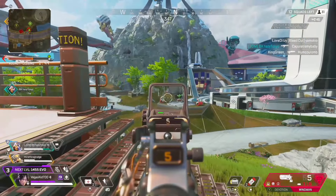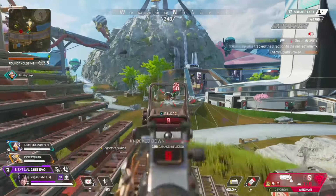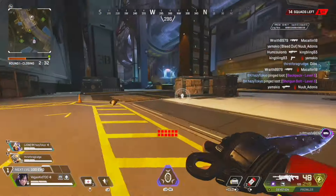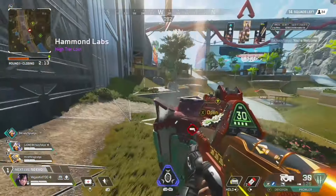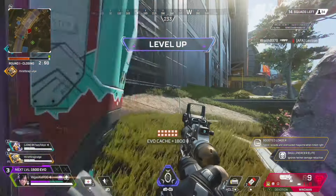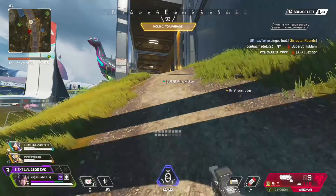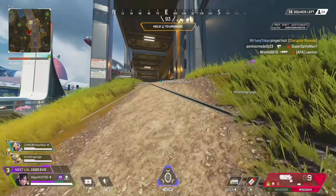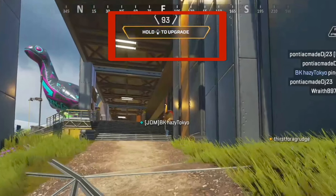Apex Legends has changed in that you can now upgrade your shield by doing different things, such as dealing damage, reviving teammates, or spotting and looting care packages. There's also a new item called an Evo Cache Upgrade, which increases your shield by one entire tier. You'll start the game with white shields, and once you upgrade to blue you'll be able to select which perk you'd like from the blue tier.